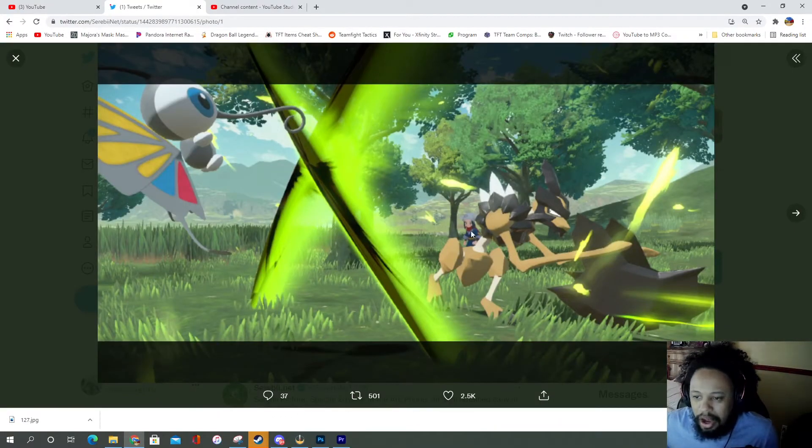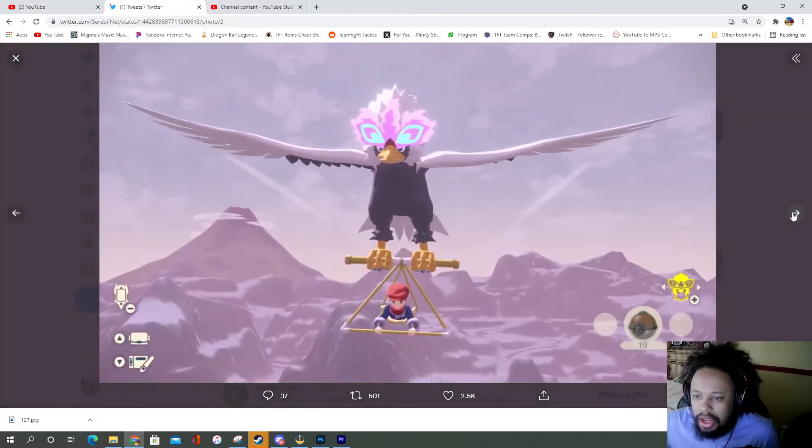You can see a Beautifly. You see your trainer back there, and then you also see this new Pokémon who's going to be announced — he shows up in the trailer, so you'll learn more about him there.